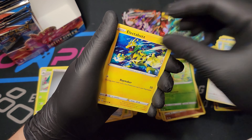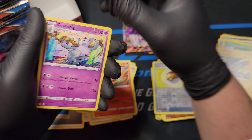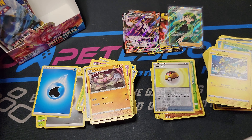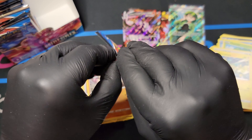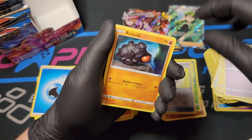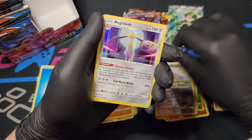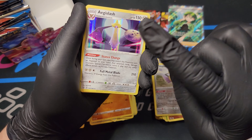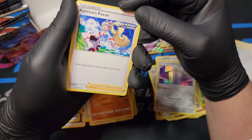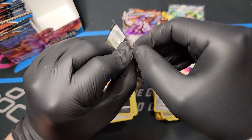Horsea, Cherubi, Lickitung, Electabuzz, a Foil Level Ball, another Scorch, Water Energy, a Grumpig, Energy Recycler, and a Gurdurr. Spink, Roly Coly, Frillish, Esper, Blipbug, Aegislash Reverse Foil, Aegislash Regular Foil in attack position. Dark, Karina's Focus, Purugly, and Honchcrow. Got two foils in that pack - I like collecting foils. If you've watched any of my videos you know I like foily cards.